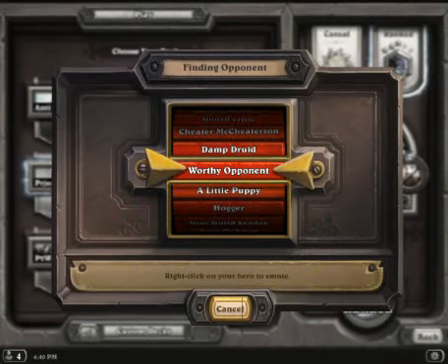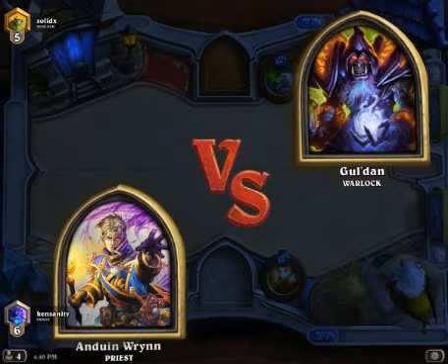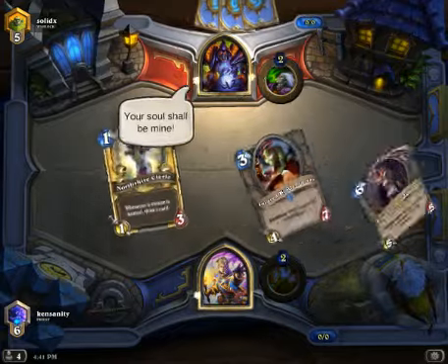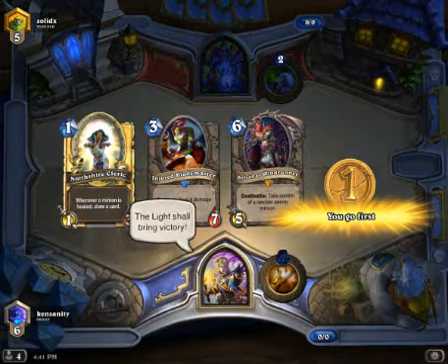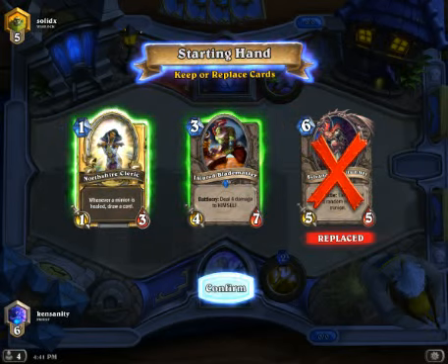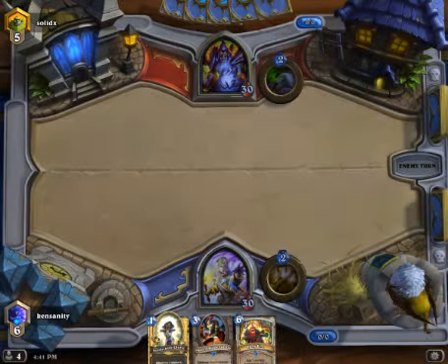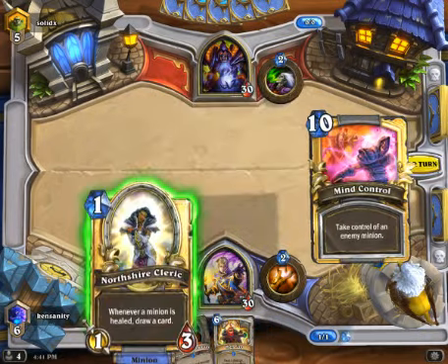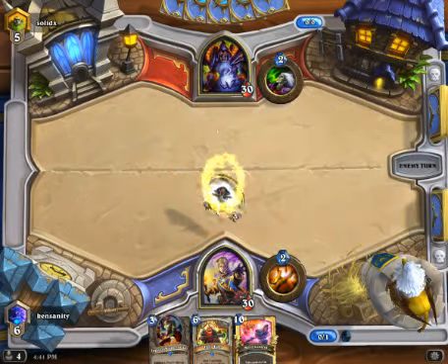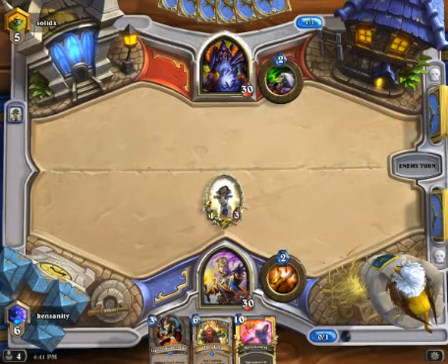Look, we're getting real choppy here. What's up with the game? Another lock — probably Zoo, most likely Zoo. Usually Northshire Cleric is not a card I keep against Handlock or against any lock for that matter. But because I feel like all the lock variations no longer play Shadow Bolt, I think it's fine. Especially against Handlock — if he's gonna waste a Soul Fire on it, that's a win for me.